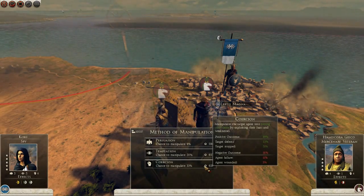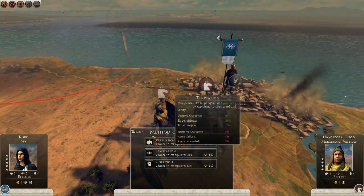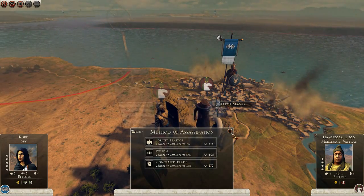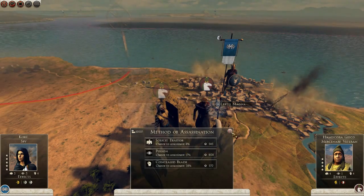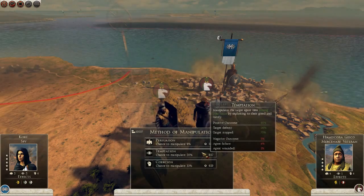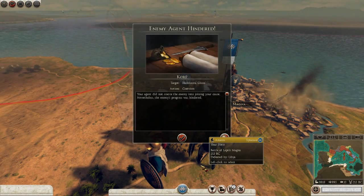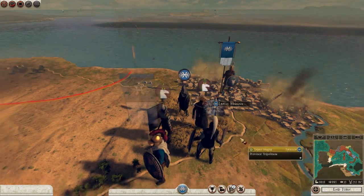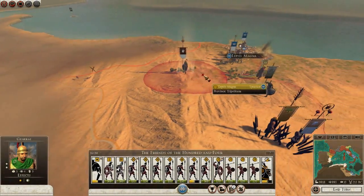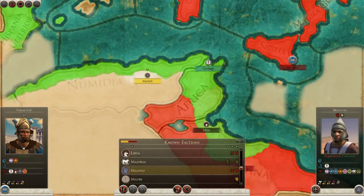Let's see if we can manipulate — we've got an 84% chance of a positive outcome. What's the best option? Could straight up try and assassinate him. Suppose if we got the enemy champion to defect it would help the armies. Let's go with coercion — 33% chance to hire him. Good. So we've stopped their agents at least. That's good news for us. This army can't move until the next turn anyway.